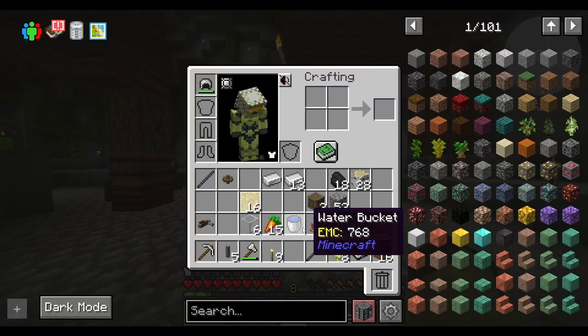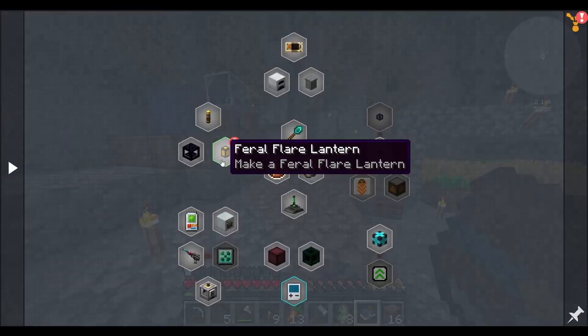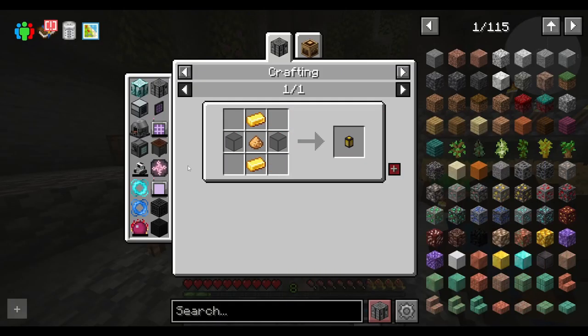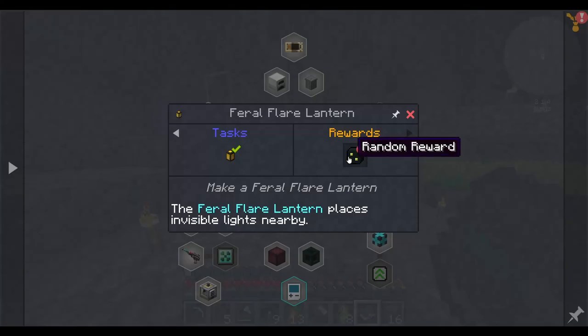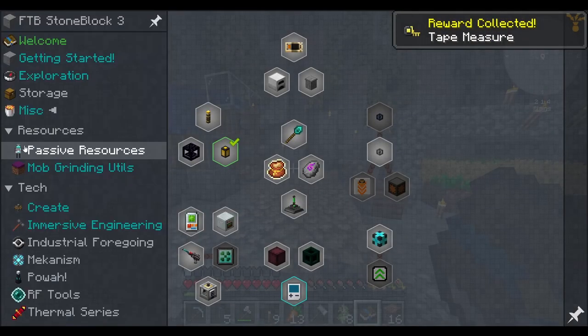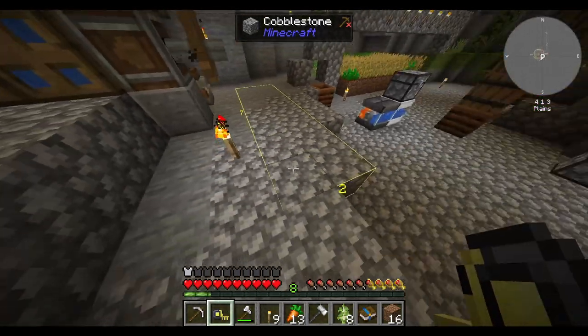I won't have to sit there cranking away, starving myself anymore. Also, apparently I got a feral flare lantern. I didn't make that — I think I just got it as a random reward, so I'll take it. Oh, I got a tape measure. Fuck yeah, I've always wanted one of those. Oh wait, wait a second. That's actually huge.